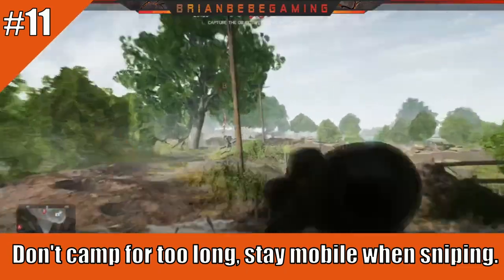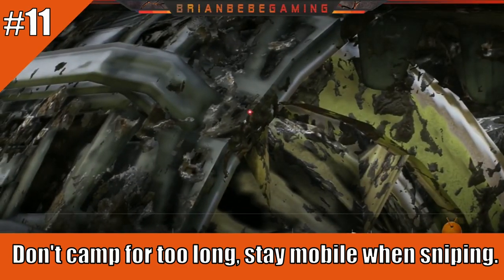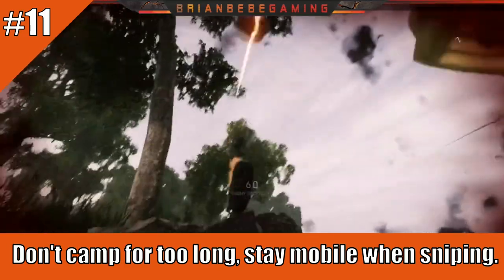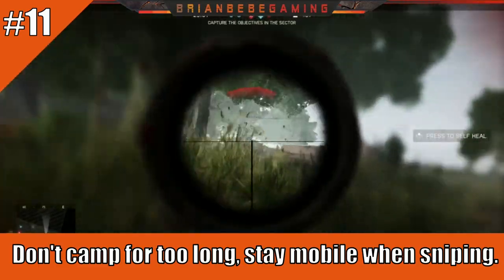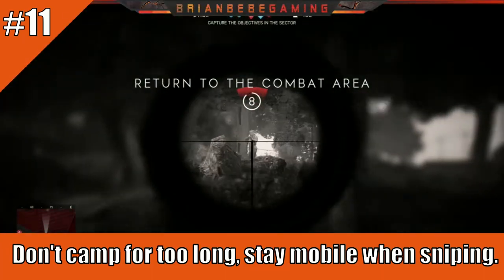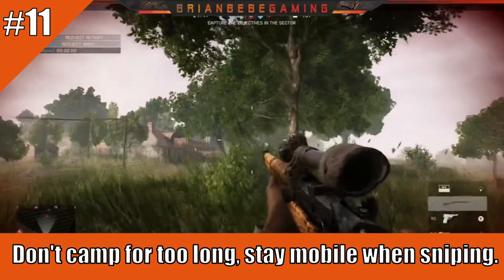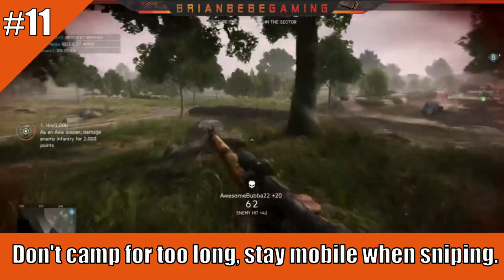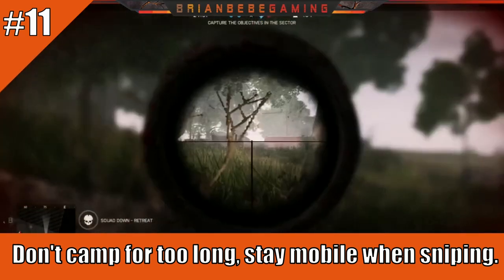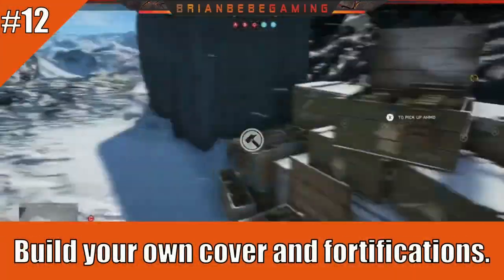Number eleven: don't camp too long when you're sniping — stay mobile. A lot of snipers just sit in one spot and they're easy to kill. You can be spotted very easily due to your lens flare, making you very vulnerable when camping. I've personally killed so many snipers who just sit there. Move around, switch cover regularly, and especially relocate when you're getting shot at. You'll stay alive much more if you're mobile rather than camping in one spot.